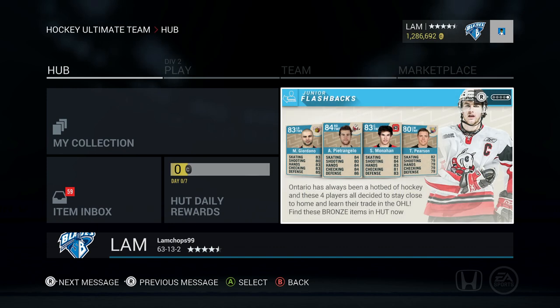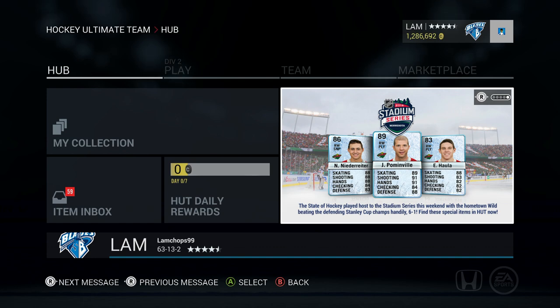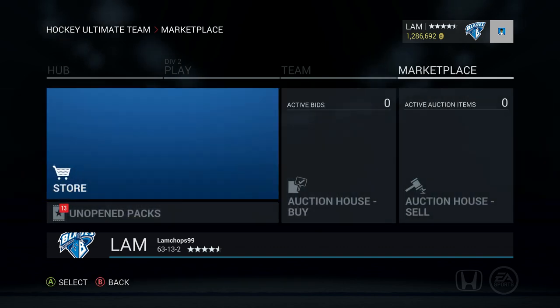Those cards are all pullable in packs. It'd also be nice to pull some of those Team of the Week cards as well as some of the special Stadium Series cards like Niederreiter, Pominville, and Hala. There could be some other Stadium Series cards that I'm missing but I don't exactly know.